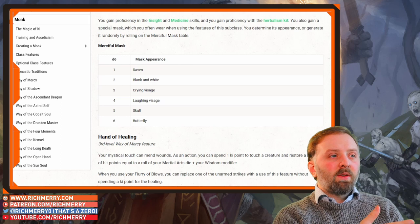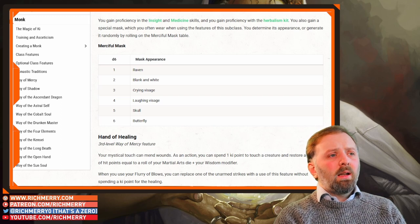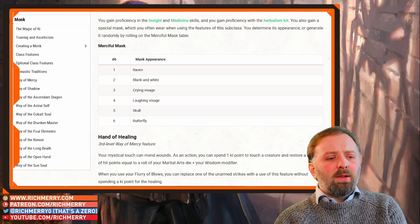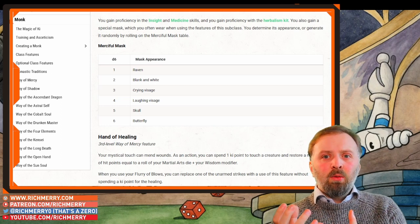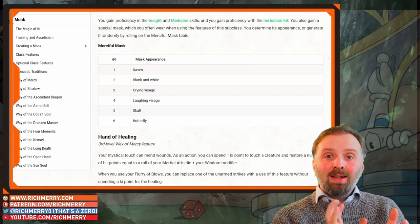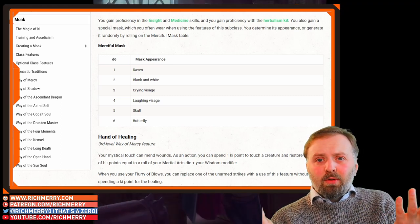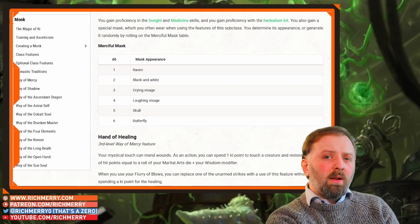You do get this cool table, the Merciful Mask table, where you can roll 1d6 — or you can just pick whichever one you want, let's be honest — and it gives you some idea of what the mask you're going to be wearing will look like. One of the best ways to twist this idea is you could completely make a luchador out of this. A monk is a good basis for a luchador because you have hand-to-hand combat and extra abilities, and you can tie the mask into the theme of the character. You can go for something like La Parca, or something more sinister like Mil Muertes or Prince Puma. Anyway, let's focus on the Hand of Healing, the other ability you get at level 3.